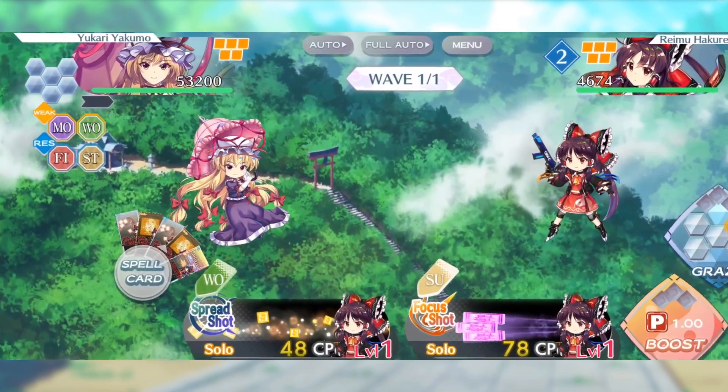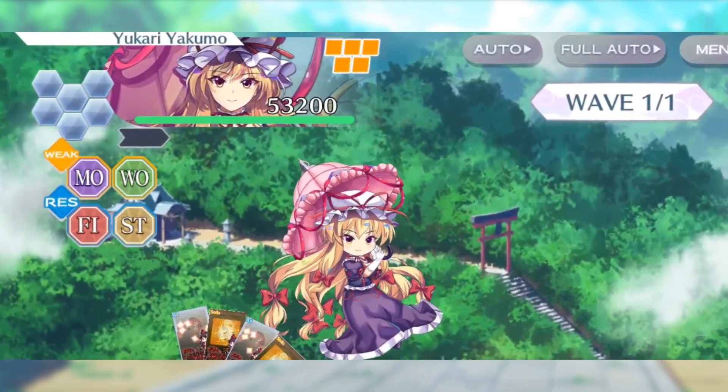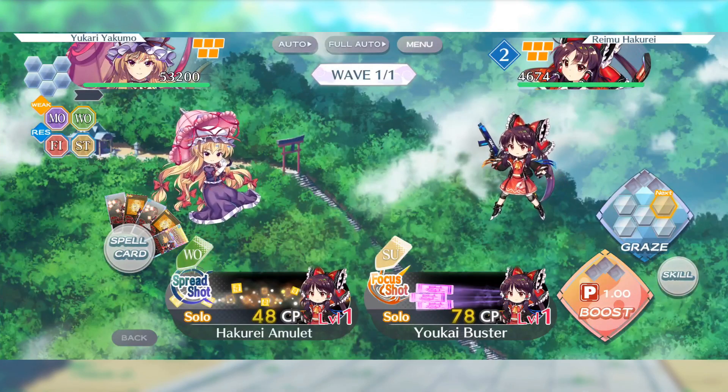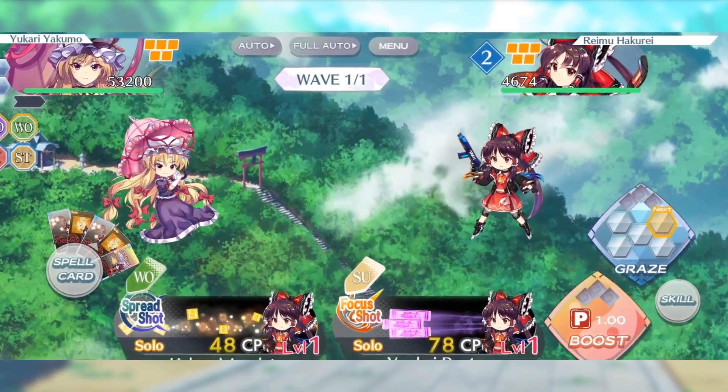If you look at the top left of the screen, you'll see a number. In order to win, you have to reduce this number to 0. Now here's the confusing part — if you look carefully, you'll notice another similar number on the top right.